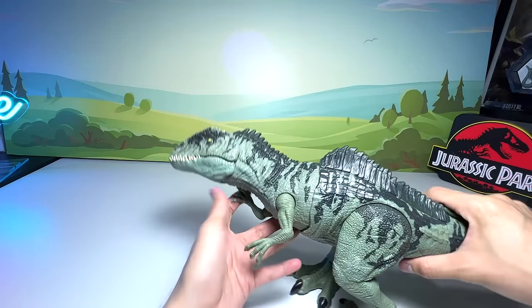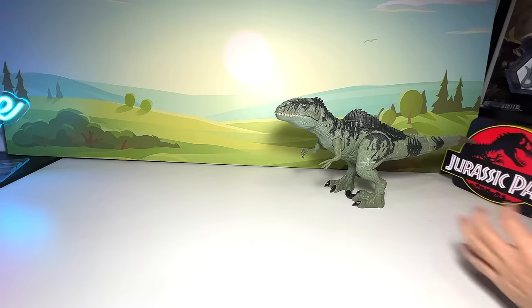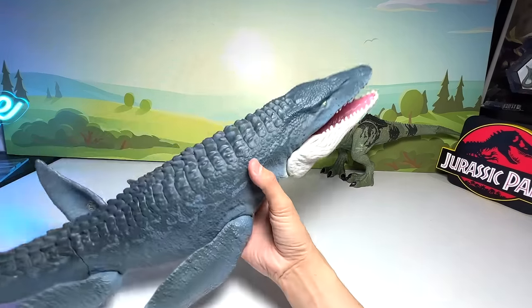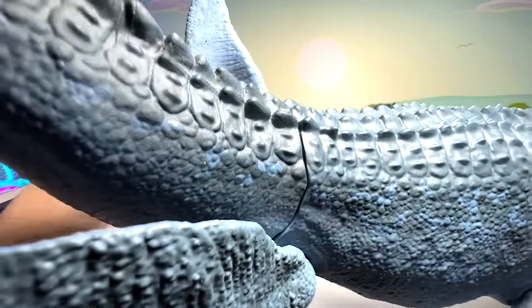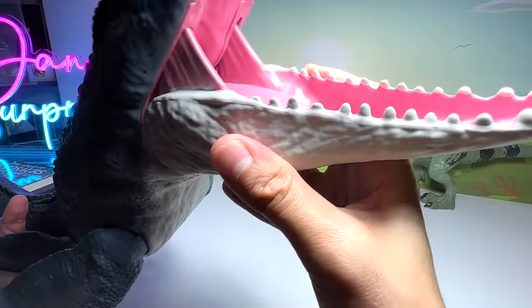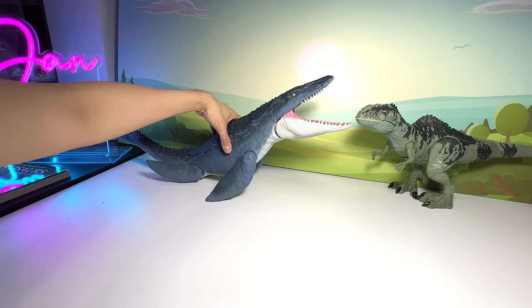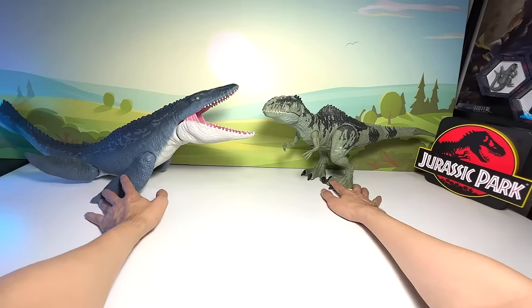That's our first figure of the day, the Strike and Roar Giga. I'm not going to show you guys the Super Colossal Giga maybe until the end of the video, because I want it to be really balanced in terms of size. So let's take a look at our very first Mosasaurus. The very first Mosasaurus released by Mattel was actually this — the Real Feel Mosasaurus. You can even see this little tag right here; if you guys haven't scanned this before, you can scan it. It's a really beautiful figure — it's even bigger than the Giga, and in real life it definitely is bigger.